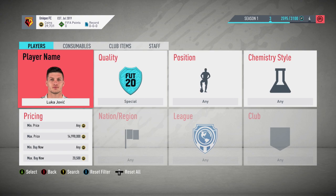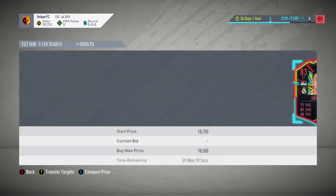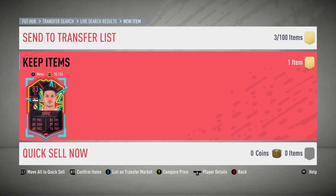Going into the next player now, who's going to be Jovic. His price at the moment is currently 20,500. The previous card just sold, making some nice coins. Picked up a Jovic at 18,500, so that's probably about 1,000 coins profit — not super amazing, but I'll take that. Just going to list him up.